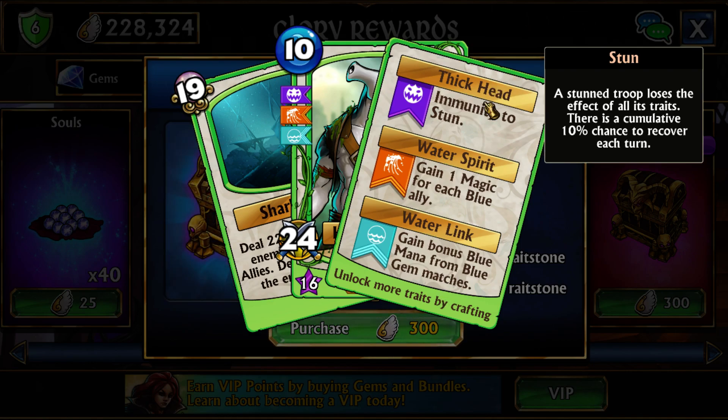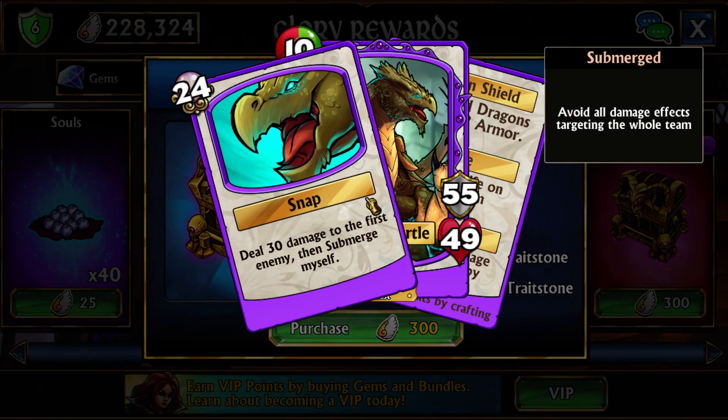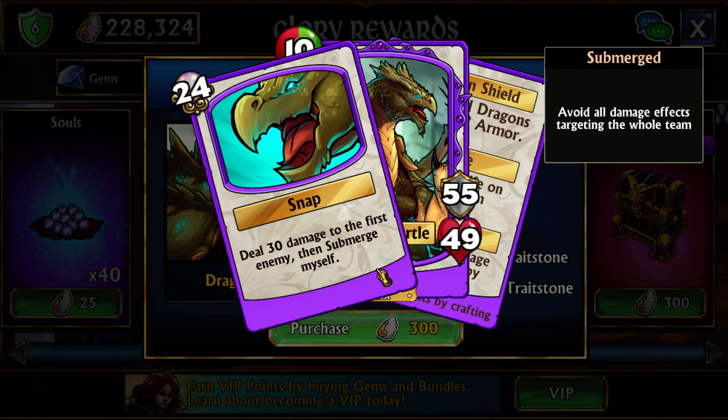Hello everyone, I am Tacit and today I'm going to be going over the TMNDT Gems of War event in which the Dragon Turtle and Hammerhead are added to the game, as well as the new Submerge mechanic. So let's go over them.